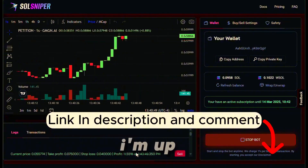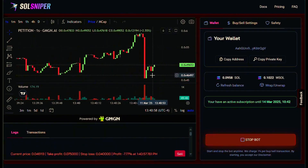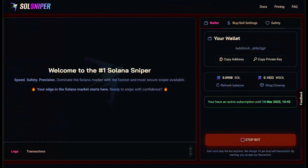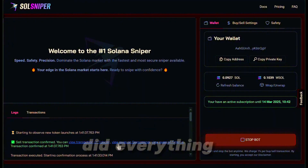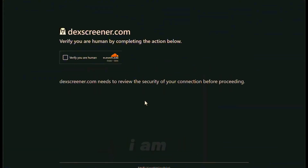Look at this — I'm up 11% on this thing, this is crazy! Now we can see a big dump right there — could be somebody selling and taking profits. But our bot handled it. Looks like we sold and we're all out. I didn't do anything — the bot did everything. What I want to do now is pull this up on Dex Screener, since that's what everyone is familiar with. I'm human, but I'm using a robot today.